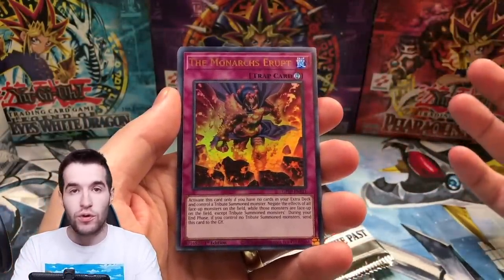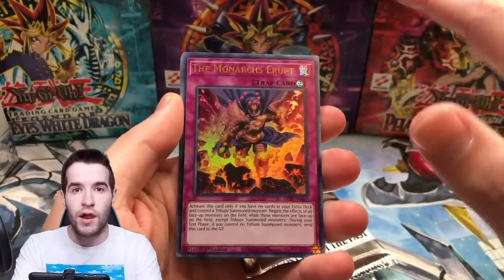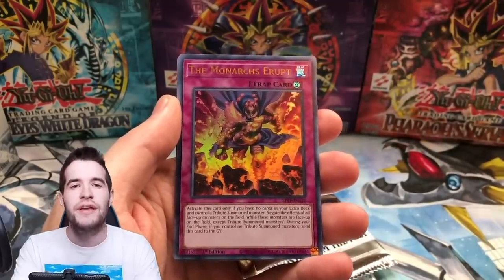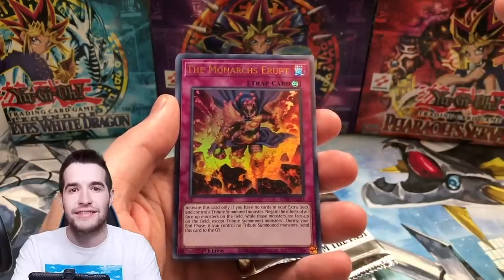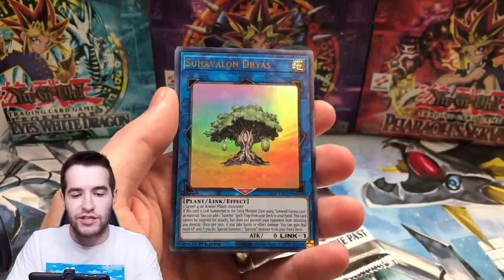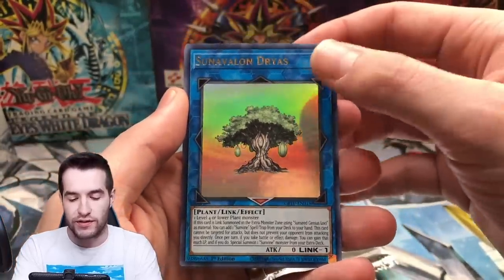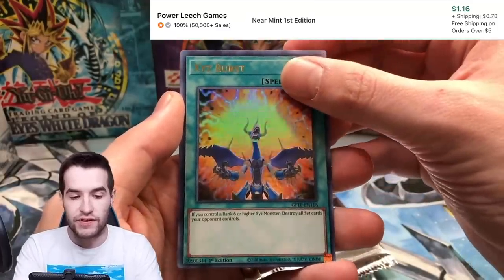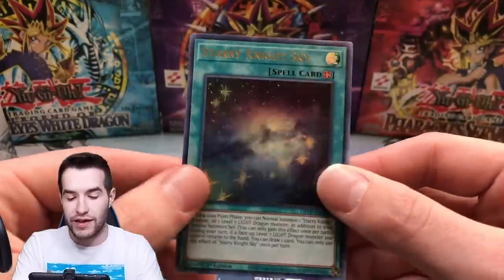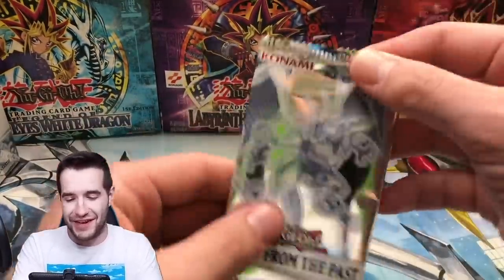Okay, the Monarchs Erupt. Let's see if we can pull a ghost out of two mini boxes. Probably not gonna happen, so we're gonna need you to hit the like button. Check and make sure that the like button is working guys, because occasionally it won't be working - you want to make sure if you press it that it lights up. Okay we got a Sylvan Dryas - it's just a tree in the middle of nowhere, like in the sky. XC's Burst - okay, we've seen that one before, that's cool. Update Jammer, that's cool. And a Starry Night Sky.